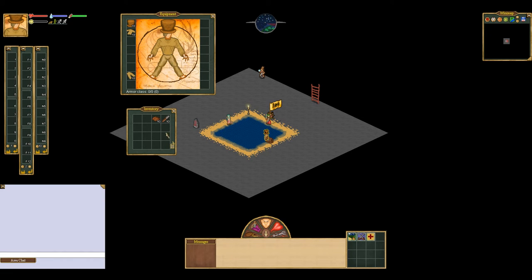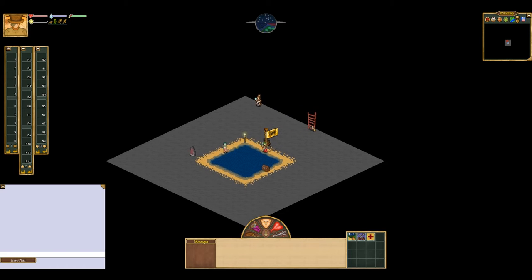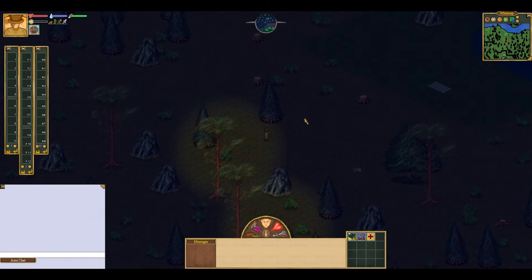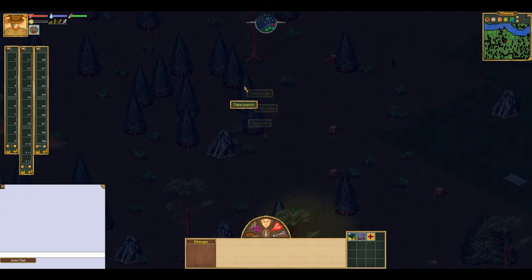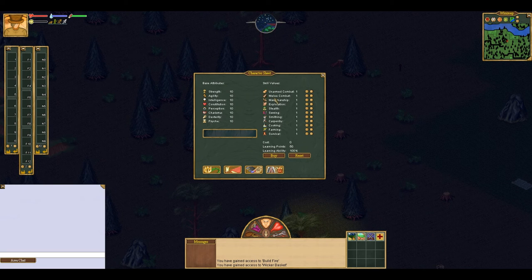I forget where to equip this stuff. There we go. We got a torch — put that in one of our hands. We're just going to leave here and go out into the main world. Great, it's night time. In this game, you really should not ever try to fight anything until you're a high level. I'm going to take a branch off of this tree, and it says I've gained access to a wicker basket and building fires. That noise was me unlocking some skill points.